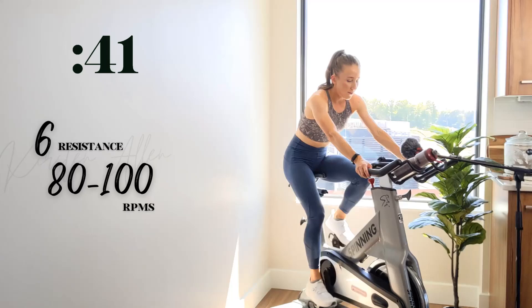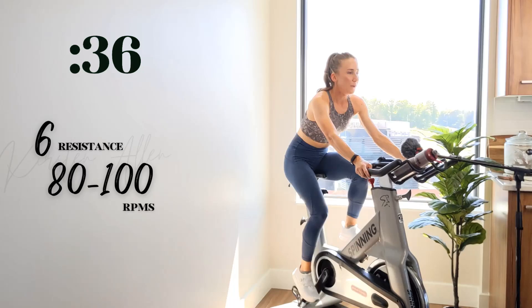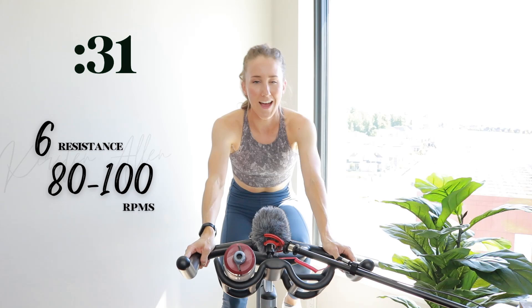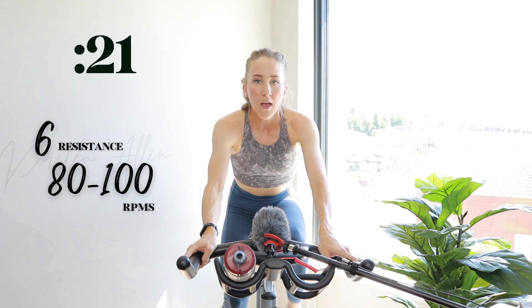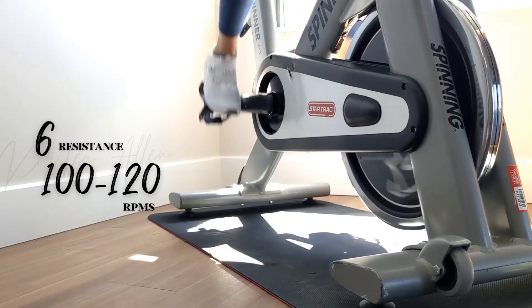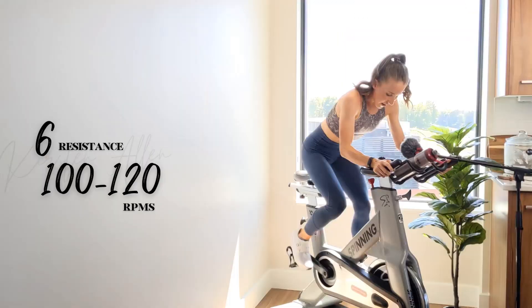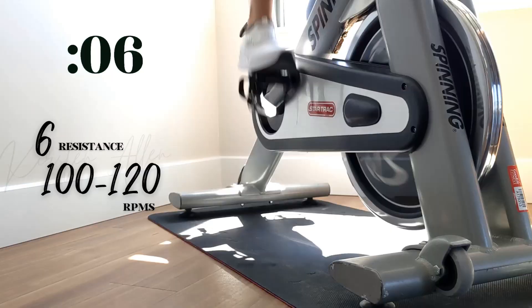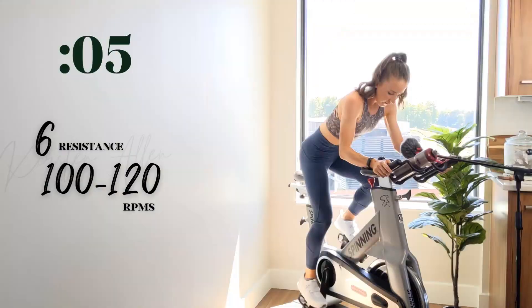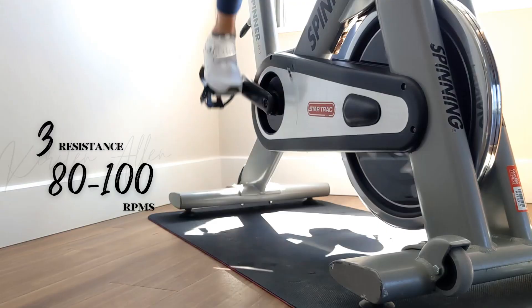Now we do level six in the saddle, then we'll rise and sprint at the same tension. In three, two, one — climb that six. Slightly heavier than we just had it — enough to support you when you rise. You got it. Flying through this first half. Rise and sprint in two, one — push it, get those RPMs. Push that butt back. Show me five. Three, two, one — back in the saddle.